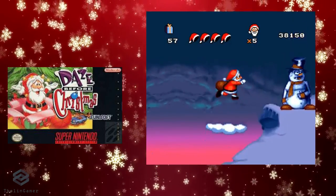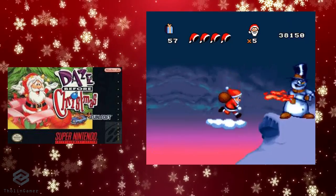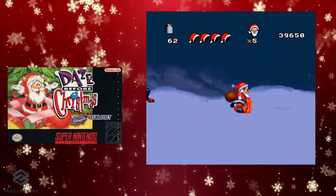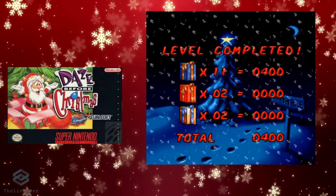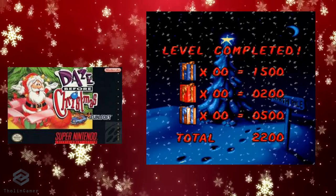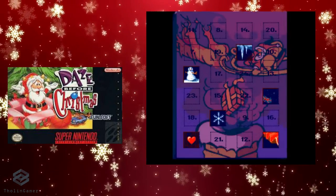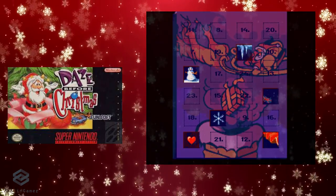In a break between levels, at several points in the game, Santa flies in his sleigh and uses his presents he collects to drop them down chimneys in several locations around the world for bonus points. The game had a limited print in Europe and Australia, but now it fetches quite a high price on eBay. You can still get it on an emulator and enjoy some true Santa Claus fun.